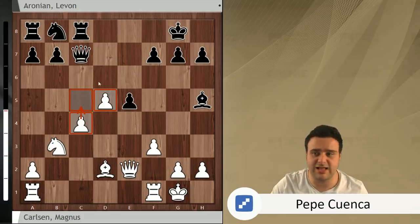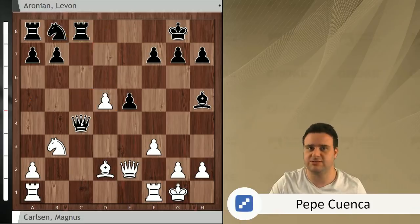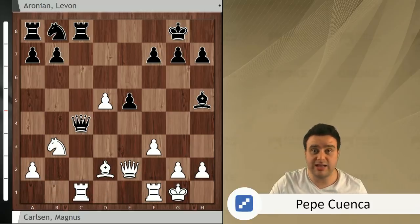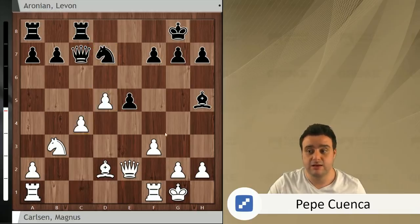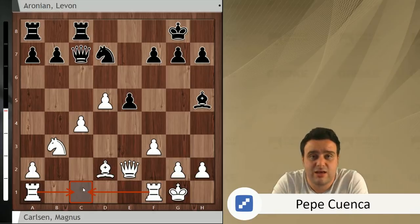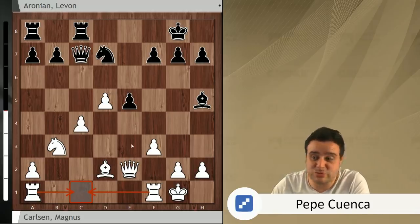So Black has to stop that. Levon played knight d7. You can't take on c4 — it's a poison pawn — because after rook a/c1, it looks like Black is winning a queen, but then rook c8, back-rank checkmate problems. So c4, knight d7, and then which rook goes to c1 — the a-rook or the f-rook? In a tournament you normally think this rook belongs to a1, the other to c1, but then the engines say the contrary. Magnus plays rook f to c1 — a really interesting idea. Now if Black wants to stop c5, it's forced to play b6, otherwise White plays c5 and Black is much worse.